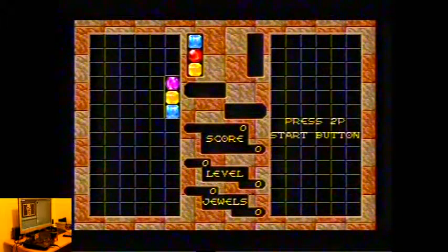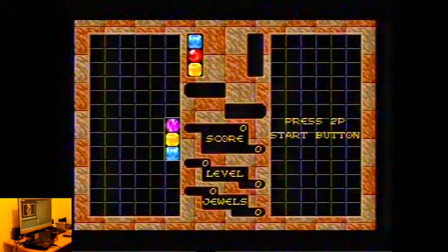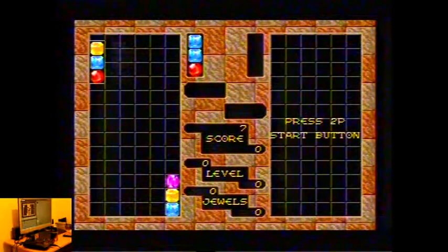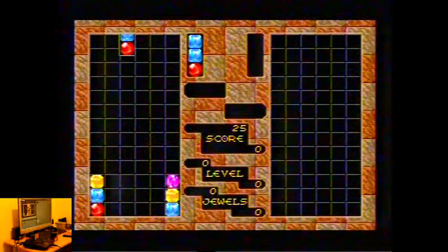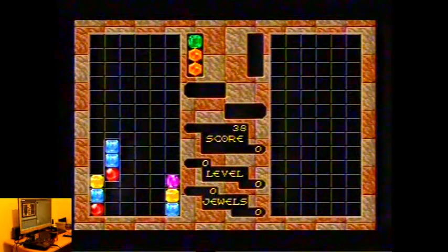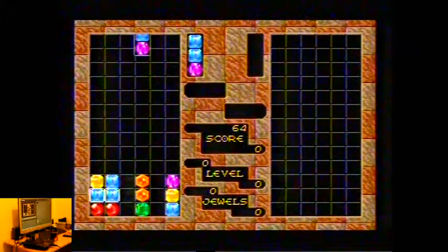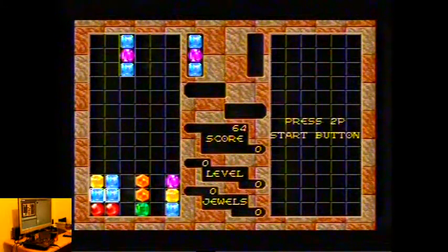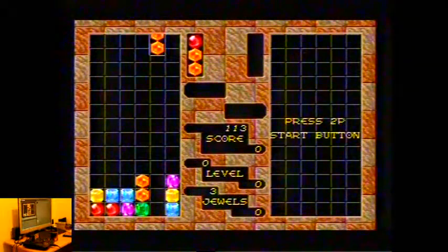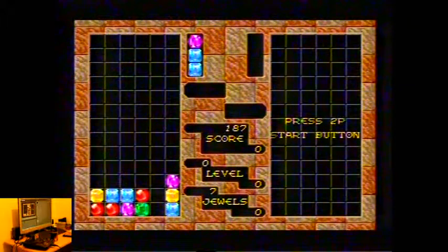Basically, you've got these gems — whatever you want to call them — and the idea is to make a line. So it's kind of like Tetris, but instead of trying to slot different shapes together, you're trying to get the same colours in the same areas. If I slap that there, you'll see the gems — blocks, whatever you want to call them — disappear.